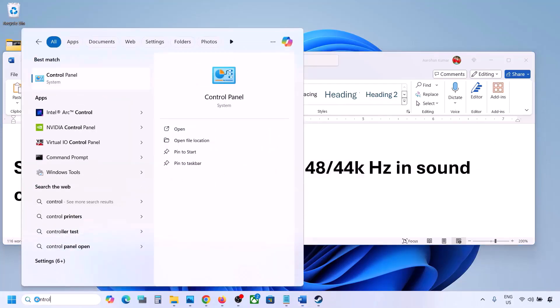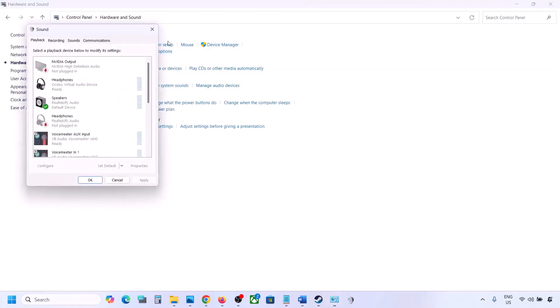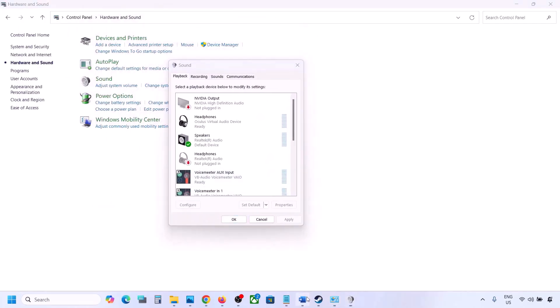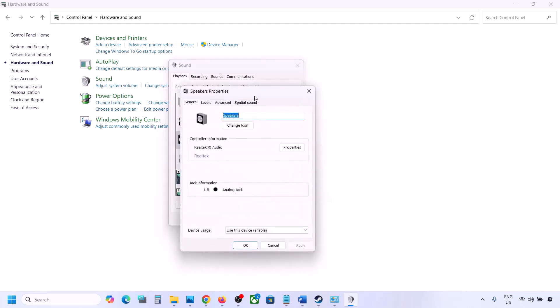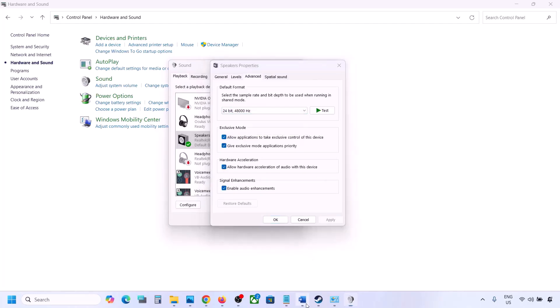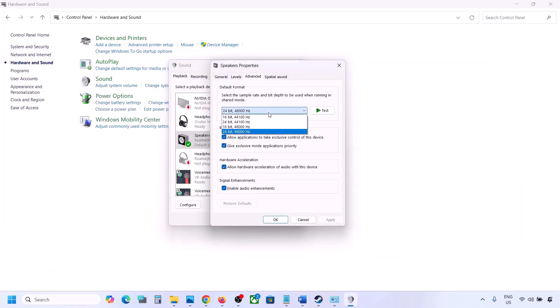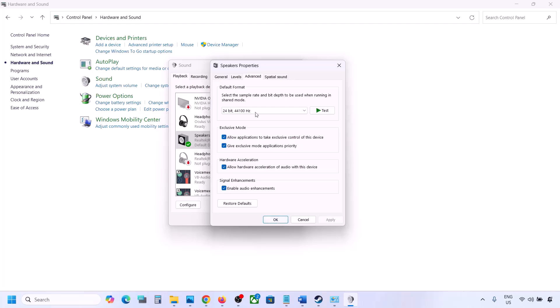The next step is to set the sound sample rate to 48,000 or 44,000 Hz in the Sound Control Panel. Type Control Panel in the Windows search box, go to Control Panel, then Hardware and Sound, then click on Sound. Select your audio device, right-click, go to Properties, then the Advanced tab. You can try 24-bit 48,000 Hz — hit Apply and click OK. If that does not work, try 24-bit 44,000 Hz, hit Apply, click Yes, then launch the game and check.